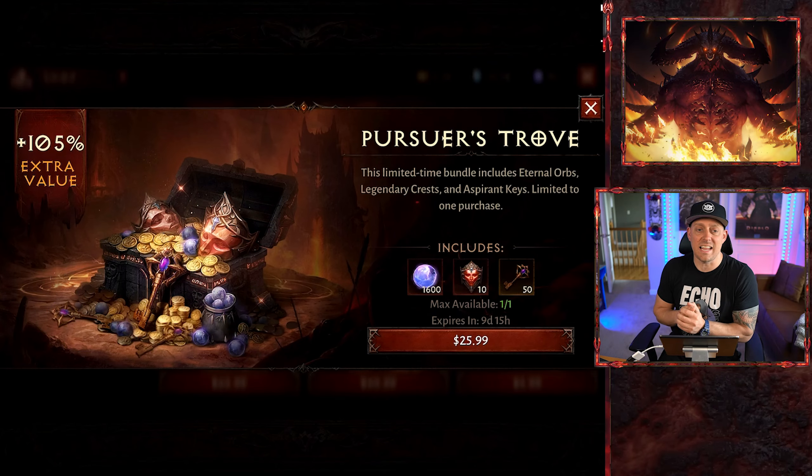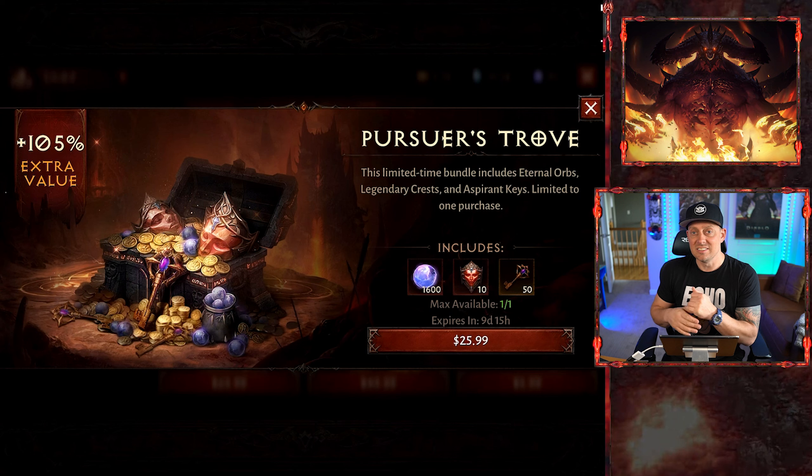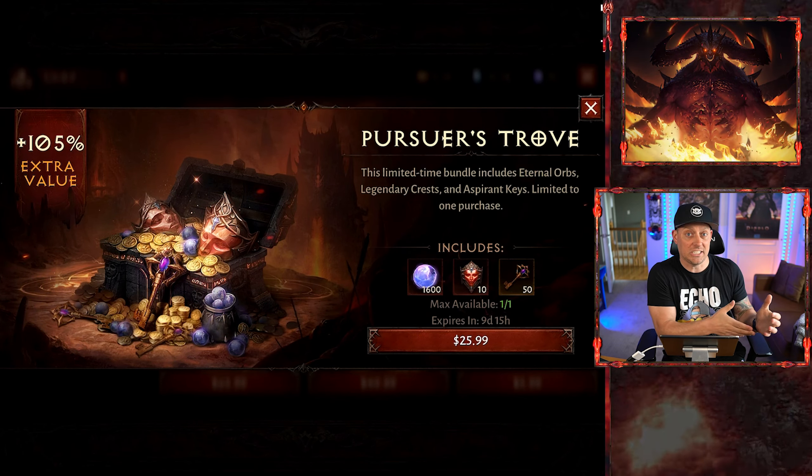I haven't bought anything inside of Diablo Immortal besides the Battle Pass since release of the game, but today that's all changing. We're going to be buying the Pursuer's Trove because I need the orbs to awaken some gear. I need the Legendary Crests to get the gem power so that I can then upgrade and awaken a piece of gear that I have been waiting for forever. This is an exciting video — not only because I'm spending some cash inside of the game that I wish I didn't have to spend, but also because we are awakening our first piece of gear.